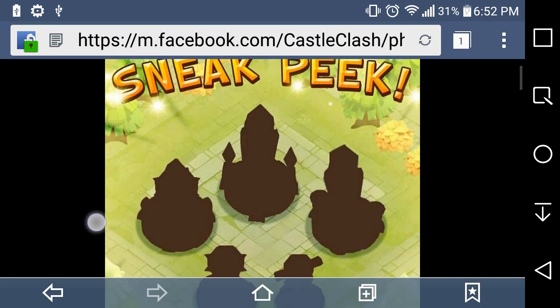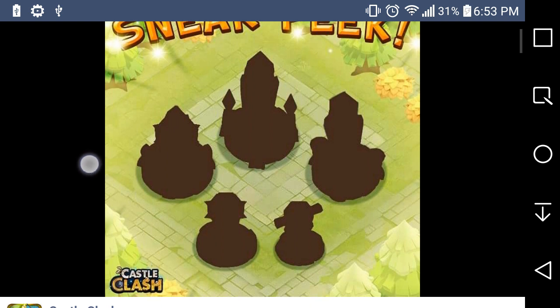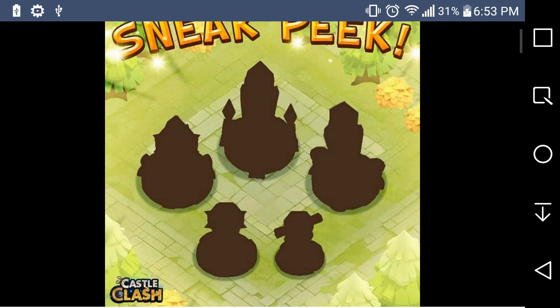I'm excited for this sneak peek because there are five buildings — five different things that they're going to be able to do. I'm looking forward to it. But how much are they going to cost? That's what I'm worrying about too. What town hall level are you going to need to unlock these things? Things we should be asking.